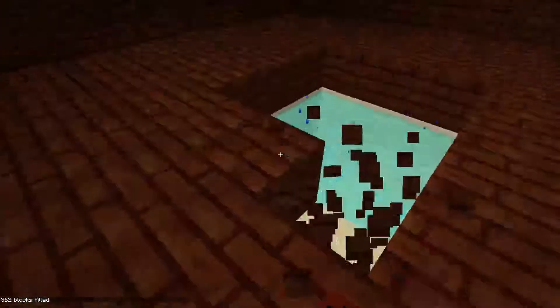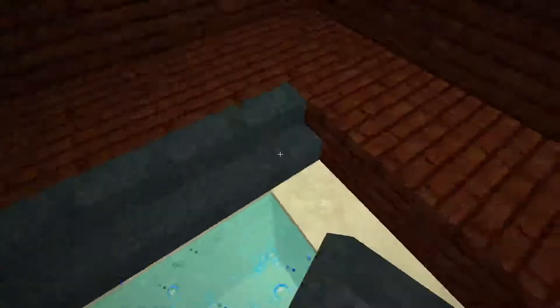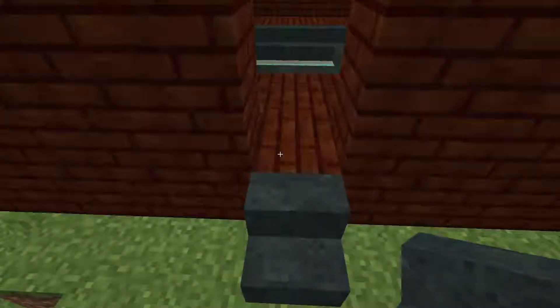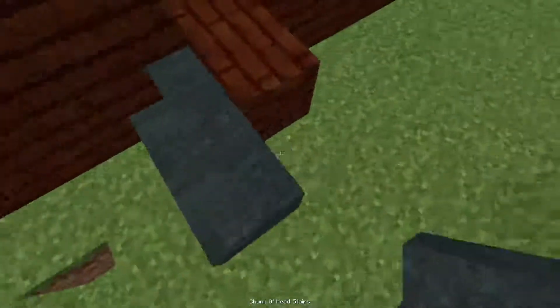So now what we're gonna do is grab some stairs. We're gonna use these stairs because they're nice with the mahogany. I want the door to be like here. Let me know if you guys want to see a spawn town or something. So right now this looks kind of plain — we'll fix that soon.